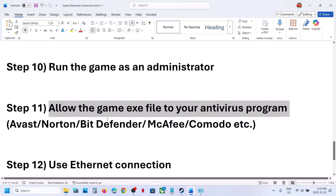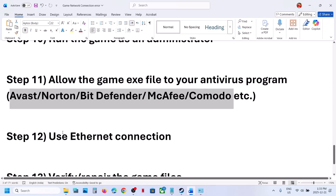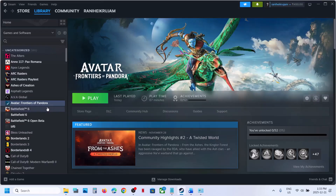Still not working? Similarly, if you have any third-party antivirus such as Avast, Norton, Bitdefender, McAfee, or any other, allow the game EXE file through your antivirus program. Also, if your computer has an Ethernet port and you have a cable, switch to a wired connection and check.